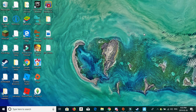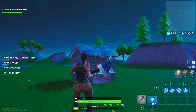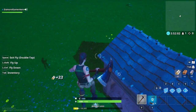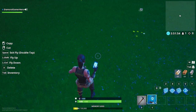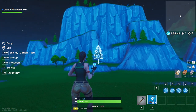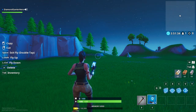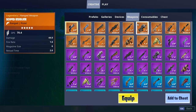Hey guys, welcome back to another video. In today's video we're gonna be playing Fortnite with Matthew in creative mode. I reset my whole island - when you reset it you start with this house, which I'm gonna destroy right now. Actually I could just cut everything. There we go, everything's cleared. Now let's delete some things that are kind of in the way. Okay, everything looks spacious.